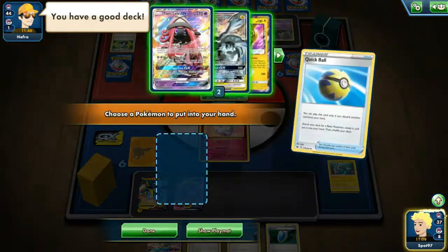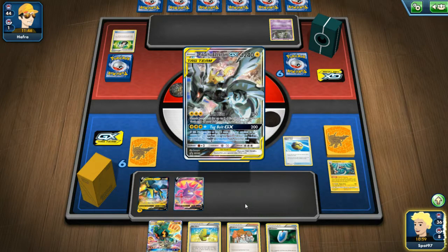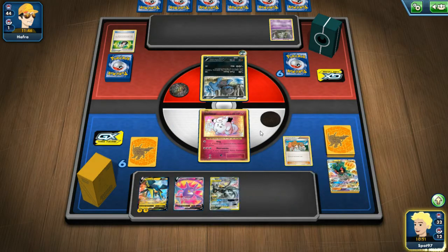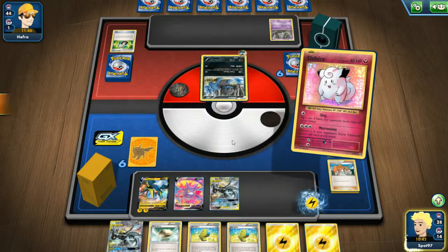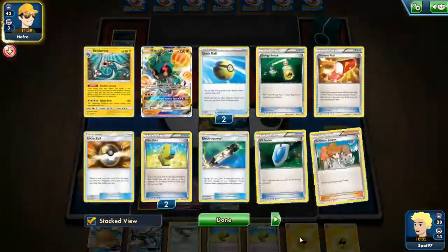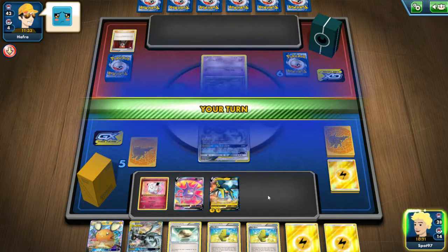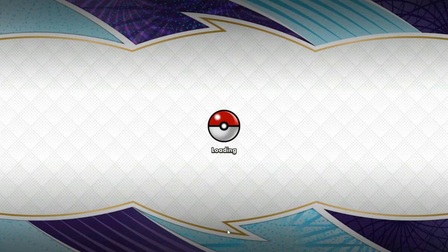We Crobat for six on turn one and we have another Elixir. I should Quick Ball first - I'm getting rid of the Electro Power. Pikarom's fine but the Tapu Coco might be better since that's a guaranteed attachment - but I do go with Pikarom. We hit the energy anyway so we weren't punished for that, and we go ahead and Juniper. From here we don't have a very great hand but we have what we need. Rather than using the Float Stone I'm going to save that, potentially for Vikavolt or for Pikarom later, and just attach active and use it to retreat. We item locked them.